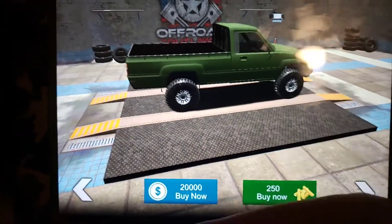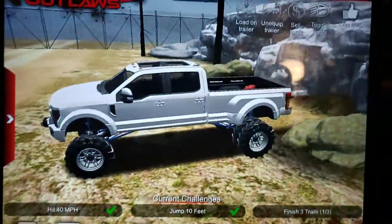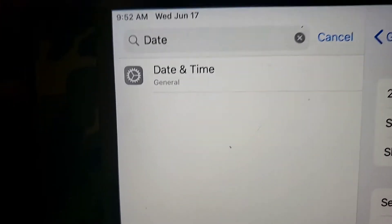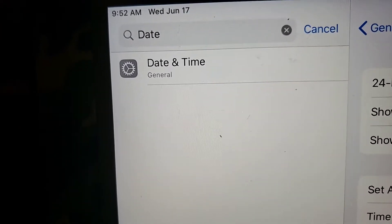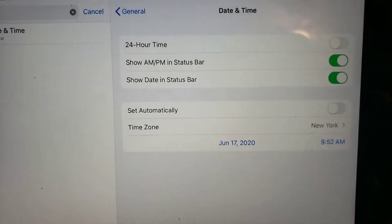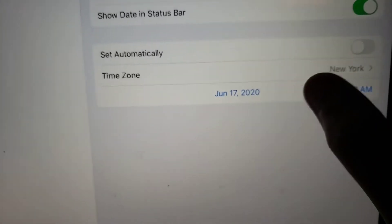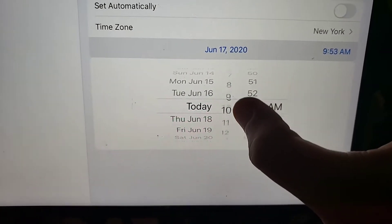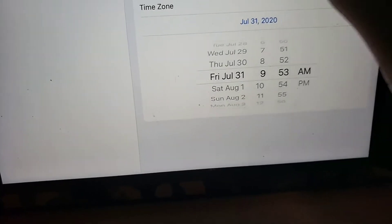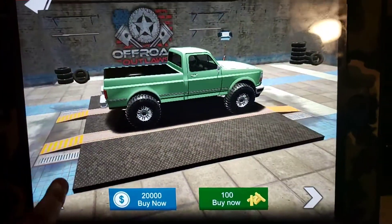You can use actual game money like this. So you go into your settings and look up date and time — it can work for Android and Apple. It should normally be set to automatic, so you hit that, then click this, and just go up to any day you want, like that.